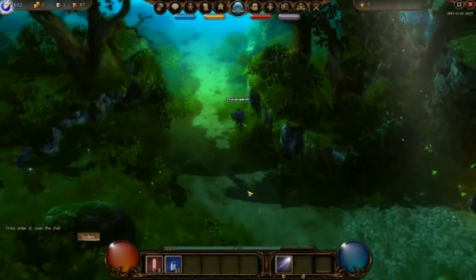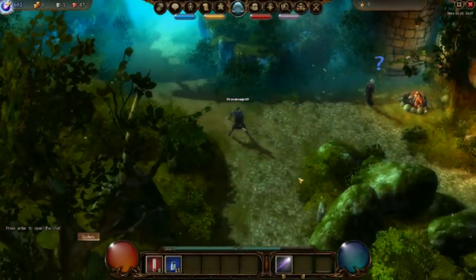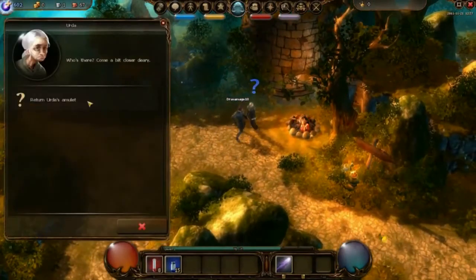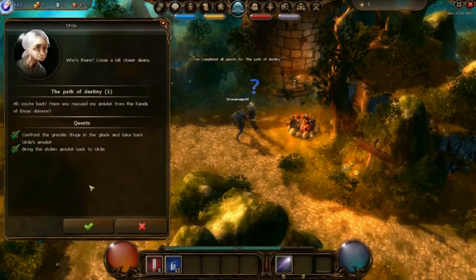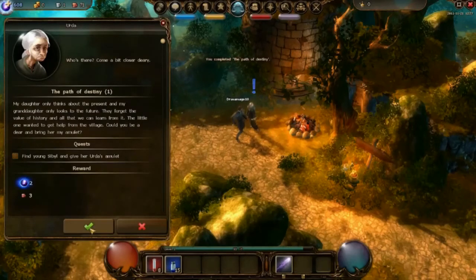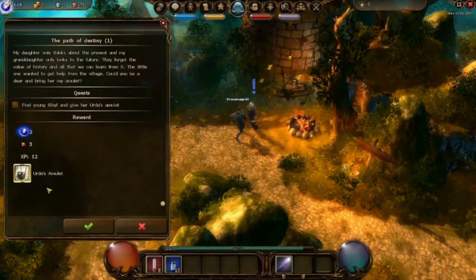Now click on Urda again. You can see the big question mark over her head, which tells us that we have open quests for this NPC. When you give the amulet back to Urda, you can see green check marks in the quest pop-up. You can see right away if all the necessary tasks have been completed in order to finish the quest.